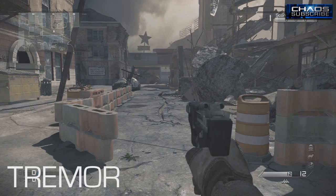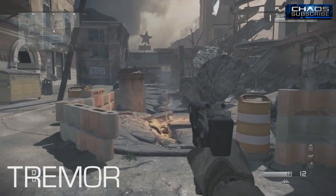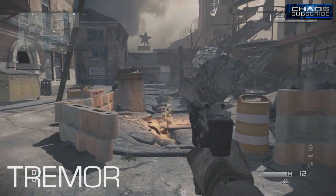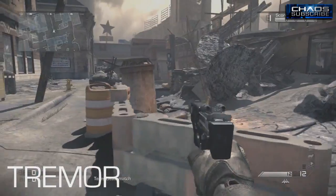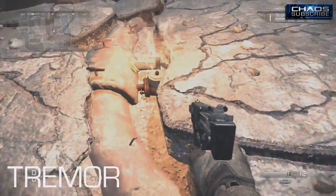On Tremor you have constant earthquakes going throughout the match. When an earthquake happens, things change — like the crack right there with the lava fumes coming out. Those can actually kill you, and there's different stuff like that on Tremor. There are going to be numerous earthquake shifts throughout a match.